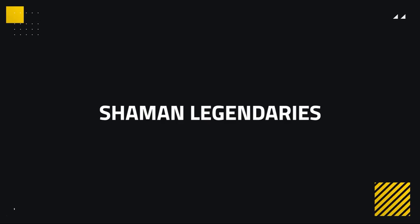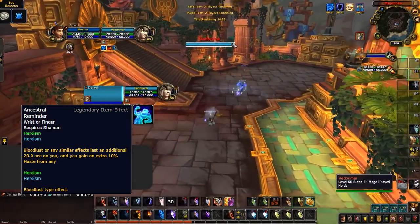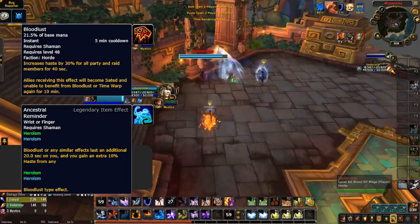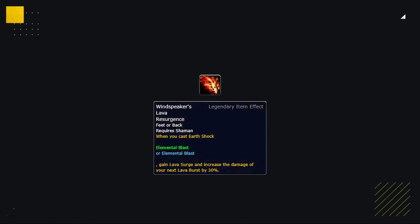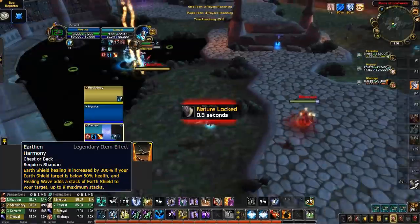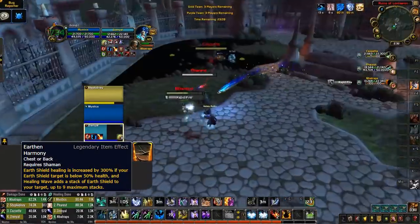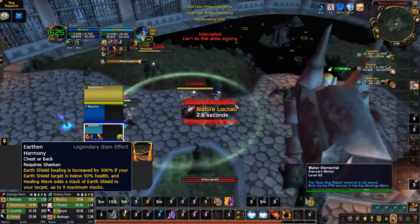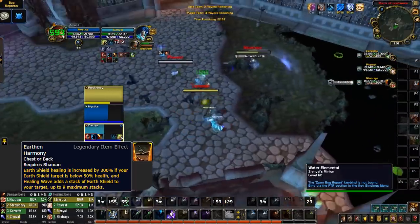Next up, Shamans. Enhancement Shamans are likely to use Ancestral Reminder, which provides additional haste and increases Bloodlust duration by 5 seconds — look out for the Bloodlust buff and prepare for a slightly longer on-use, or purge it right away. Elemental Shamans will likely use Windspeaker's Lava Resurgence for burst whenever they spend Maelstrom on Earthshock, though it's lackluster compared to other classes. Resto Shamans have Earthen Harmony, which makes Earthshield go a long way to keeping teammates alive when they drop low, so be prepared for significant healing and consider baiting it onto another target when going for a kill.